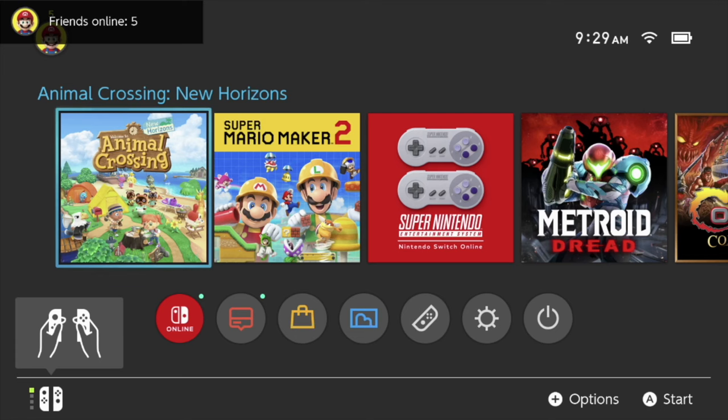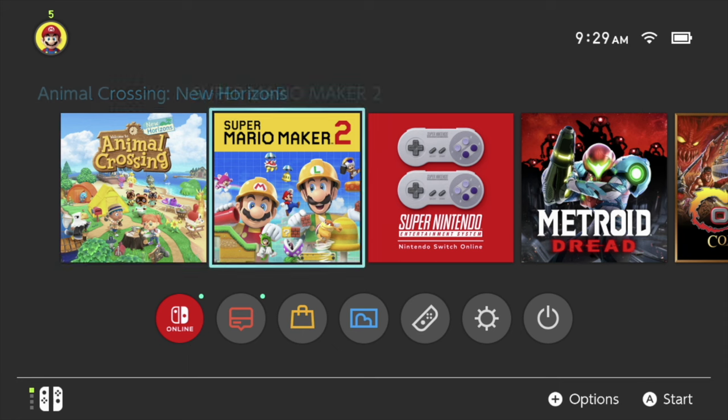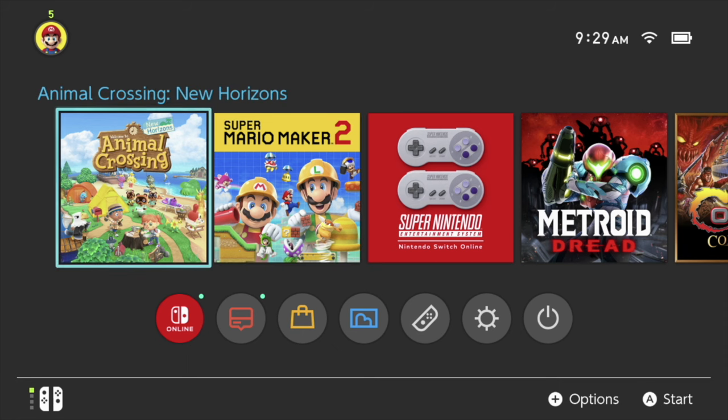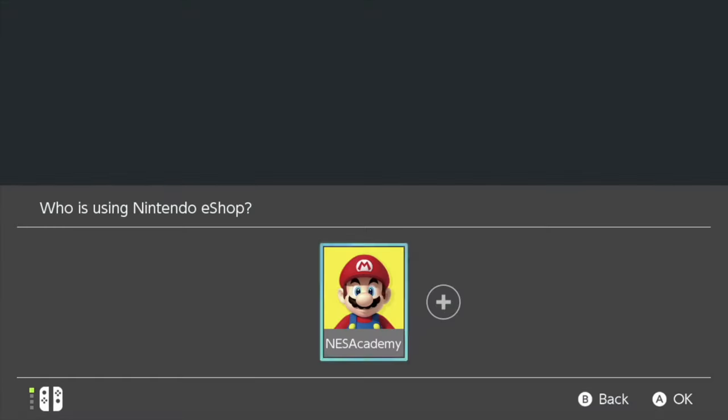Let's get into this. This is the home screen — I'm just hoping they update the interface at some point. By the way, if you'd like to request me as your friend on Nintendo Switch, you can go ahead and do that. My friend code is down below in the description — go ahead and request me and we can play together. Alright, step number one: go and click on Nintendo eShop, click on your little character there, and wait for it to load.